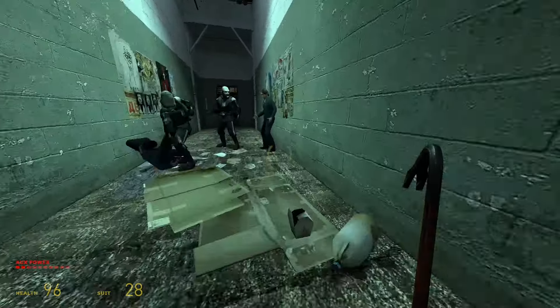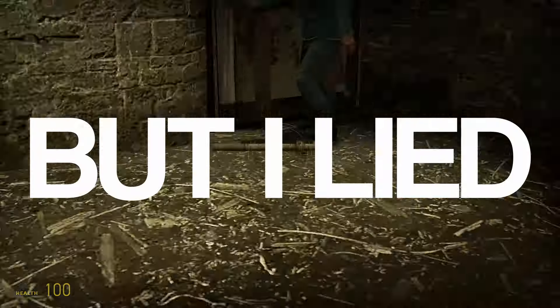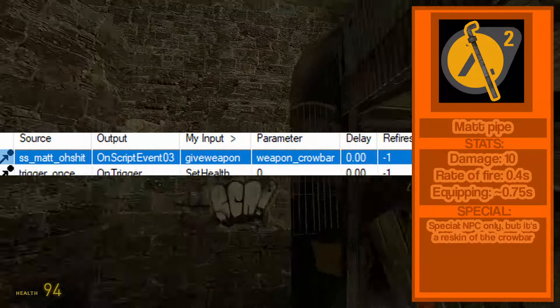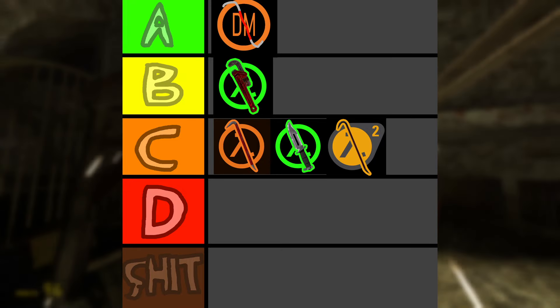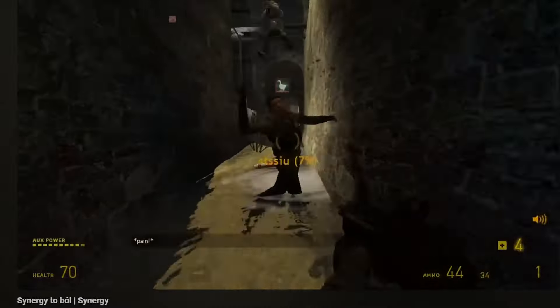The stun stick in Half-Life 2 doesn't exist as a player weapon and only gives you suit energy if picked up, so I won't be ranking it. The other NPC-only weapon is the mad pipe, used by Matt in the root canal chapter to fend off manhacks. But the mad pipe is actually just the mad pipe prop plastered onto the crowbar model — bullshit. I think it's only fair if I rank the mad pipe since it is actually a weapon you technically use. C tier. Also, I know the mad pipe is its own melee in Synergy, but Synergy isn't on the list.